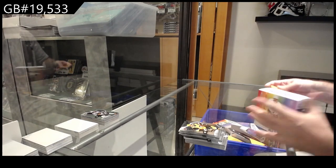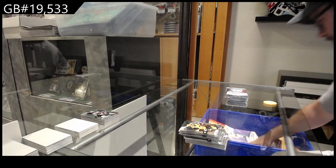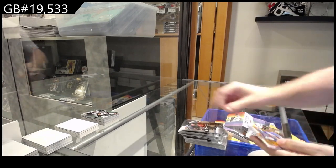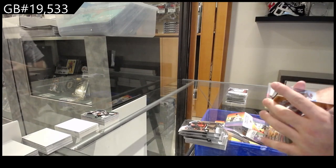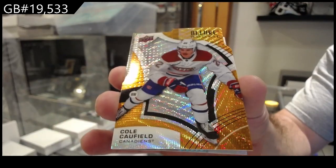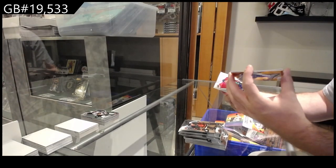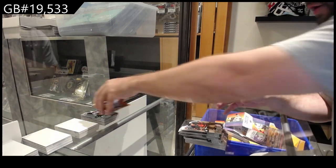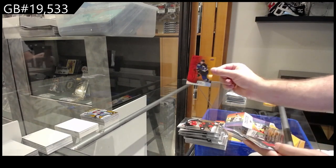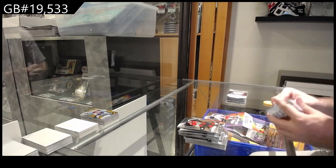Box number two. We've got an orange slice Cole Caulfield, Montreal. We've got a silver of Alex Tuck for Vegas. Yolannan for Montreal rookie. We've got a red-orange Ryan O'Reilly for the Blues. Quartz of Drysdale for the Ducks. And a Keene for the Canes rookie.